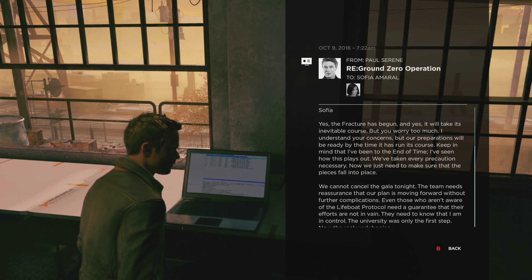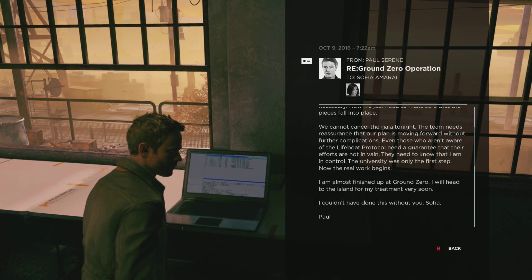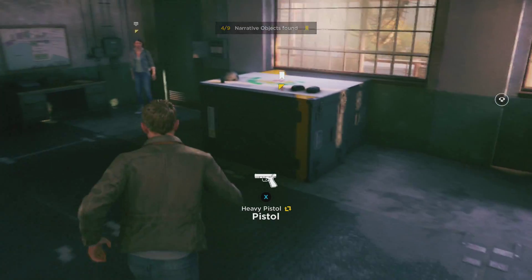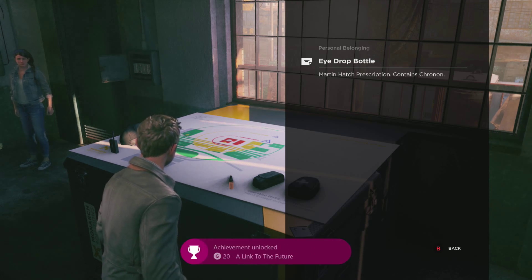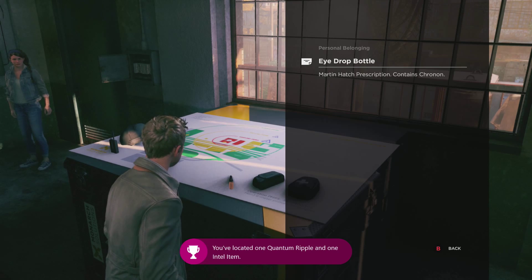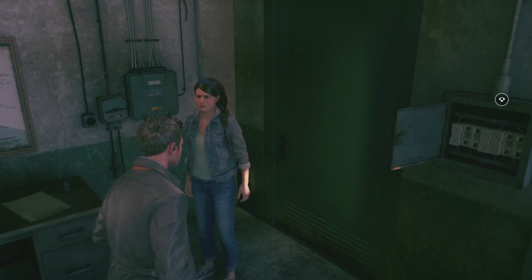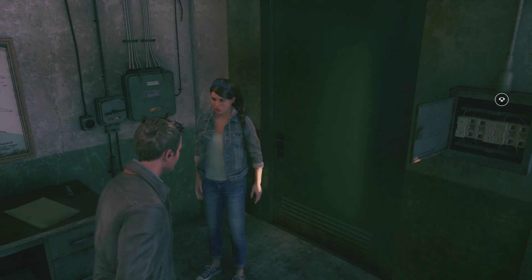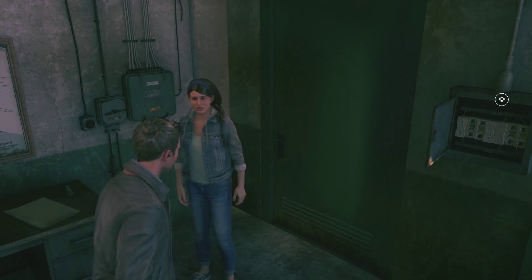I can talk to her, but first let's see what's at this computer. Martin Hatch — conscription. I need to get to the dry docks. Do you know the way? No, I don't think so, but they took me in through a security station nearby. I can help you find a way through there. I owe you.